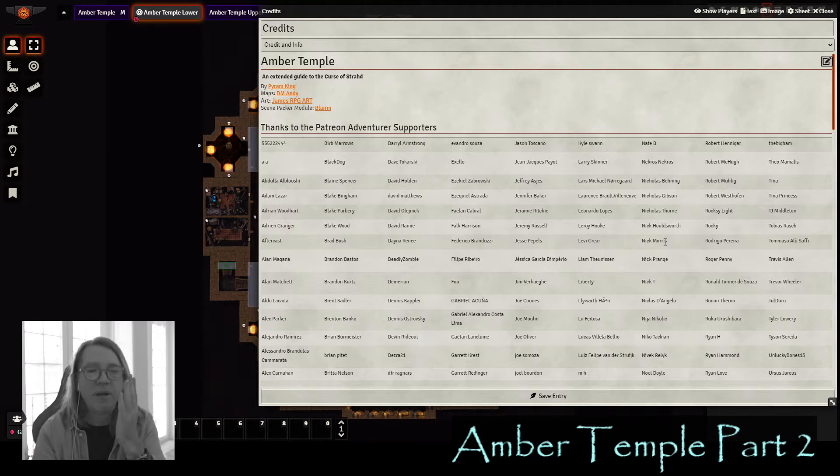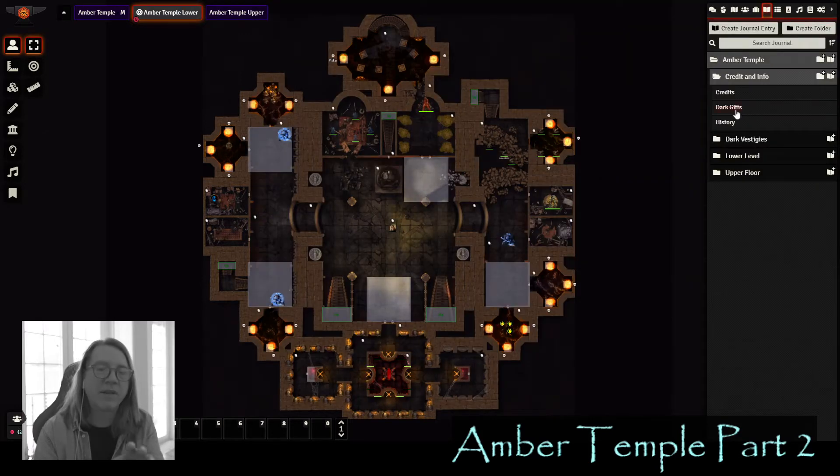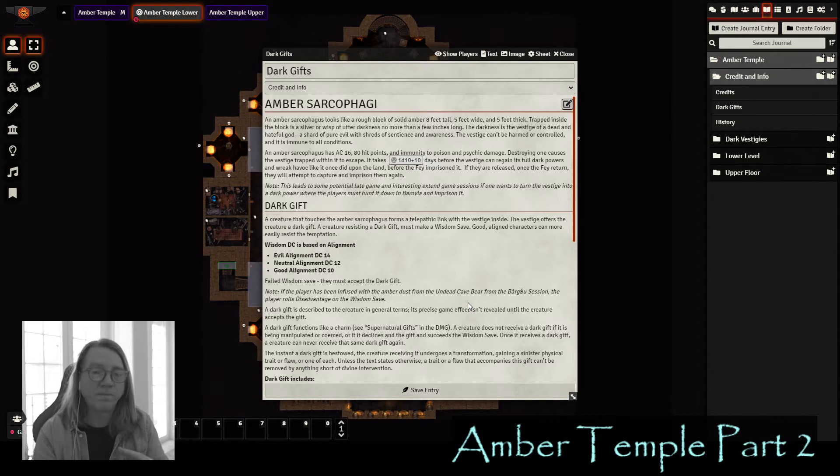As you know, before I get into the details of these video guides, I like to give some backstory to bring context to the entire guide. The first thing we're going to cover is the amber sarcophagi — there's a bunch of them here — and how they work, how the dark gifts work, so you understand the mechanics as we visit each one and hear that cool voice acting.